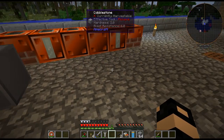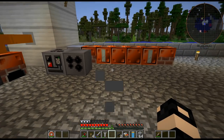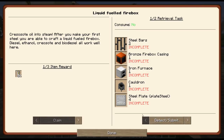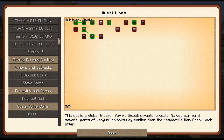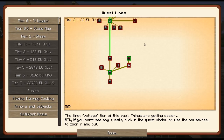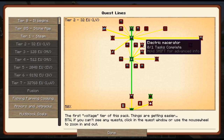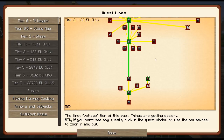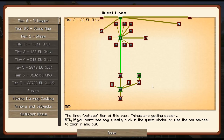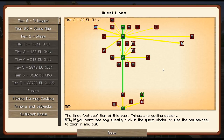Next episode we will continue crafting more machines. I may work towards batteries sooner than later — I'm really a fan of using batteries. Though that's going to require quite a few machines like a canning machine. Anyway, that's going to be it for this episode. Thanks for watching and have a good one. Bye-bye.